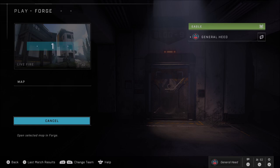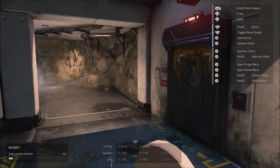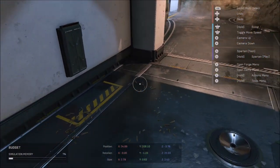With this recent update — at least I think it was this recent update, maybe it was the previous one — you can now actually forge on the included dev-made maps, such as Live Fire. When Forge first came out you couldn't forge on dev-made maps, but now you can, and we can use Forge to actually clip through solid walls and doors and see what's on the other side of this door.